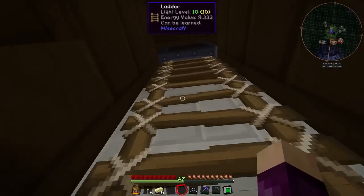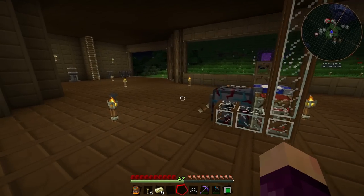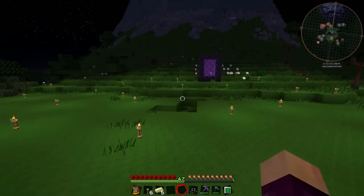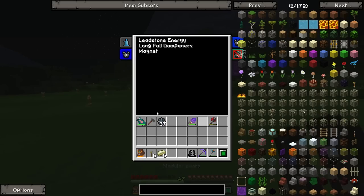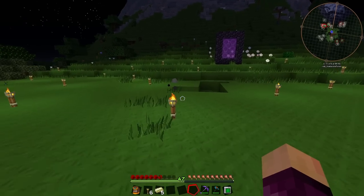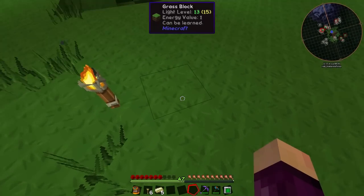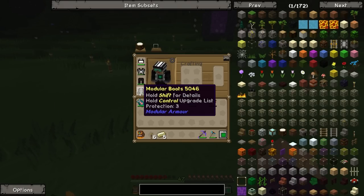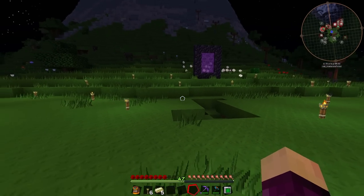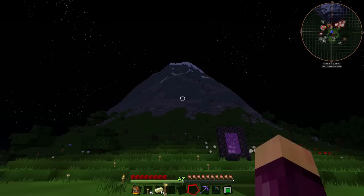We have jump assist which lets us jump extraordinarily high, but if we jump really high like this we do take damage. To go along with that, if we look at our boots I went ahead and put the long fall dampeners on, so if I put the boots on and then jump again - we didn't take any damage. The boots are on the lowest power right now because I've been taking quite a bit of fall damage testing this thing out, jumping off this mountain.